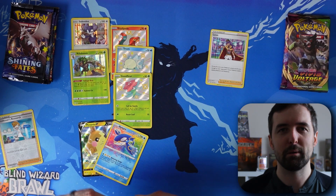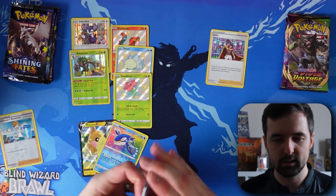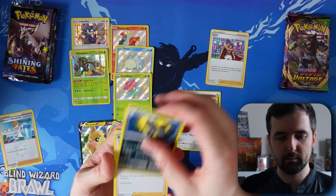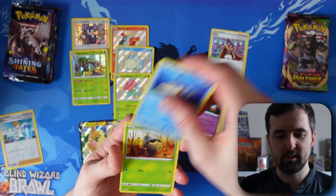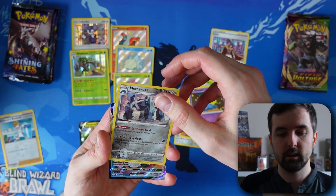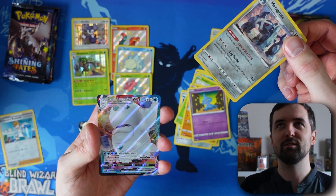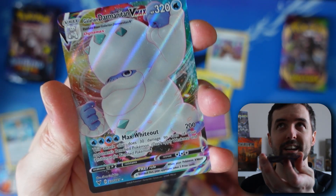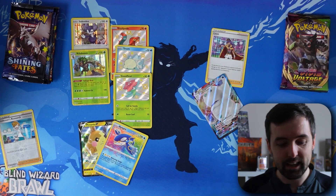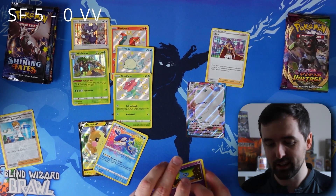Vivid Voltage pack 5 — let's go Water. Naganadel, Magiana, Bewear, Wubat, Hakamo-o, Seedot, Appanfini, Chansey, reverse holo Metagross — and a Galarian Moltres VMAX. This is a nice card but we already have it, which puts it down a little bit. It was a single VMAX pull against an Amazing Rare and a V. Again, Shining Fates takes it. It's not even close. It's getting out of control — that's a 5-0 comfortable win for Shining Fates.